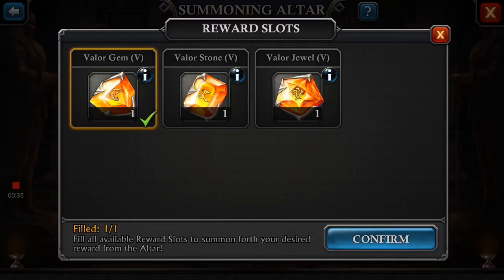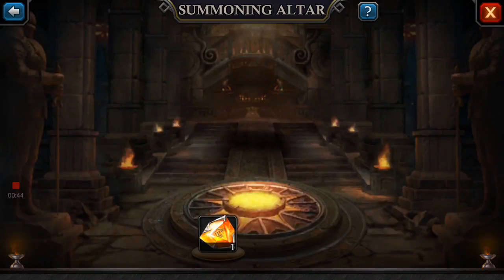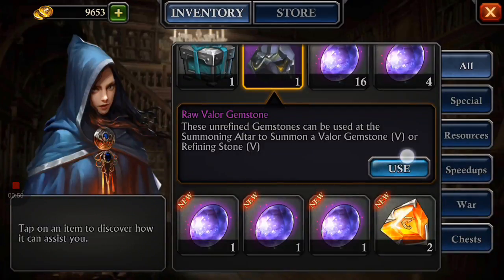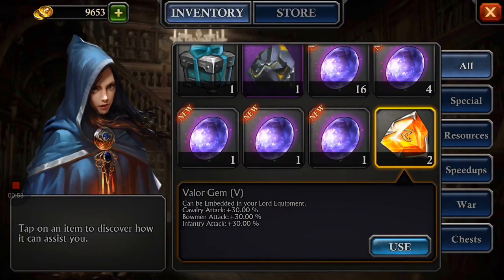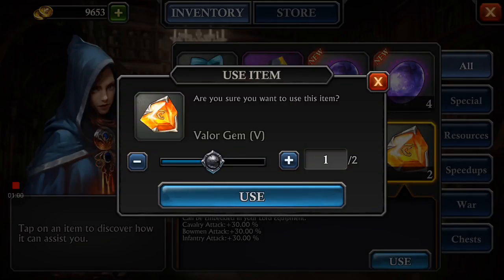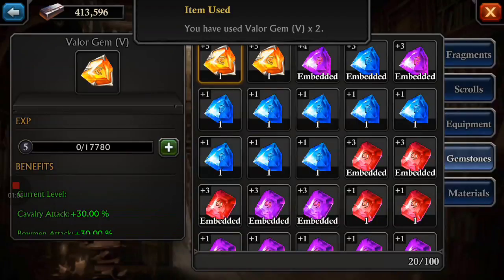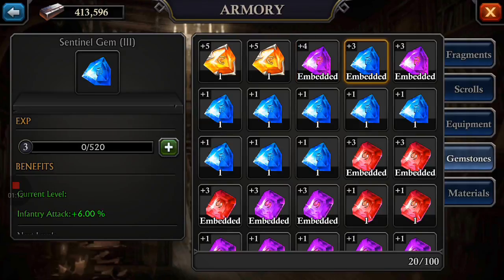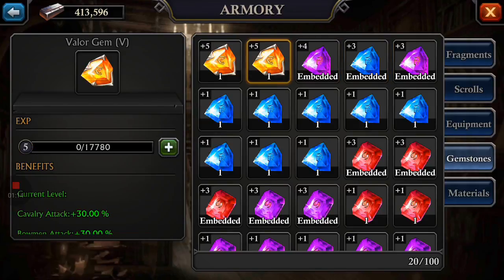Rather than get one of each, I decided to just boost my attack through the roof so that I can do more damage on barbarians and portals and even fighting other players. I picked three of these — which those three, if you do the math, will give me 90% increased infantry attack, 90% increased bowman attack, and 90% increased cavalry attack. That's just outrageous. I've seen screenshots of players out there, obviously some of the big spenders who have full warmonger gear, and every single gem is loaded up with these. They're not using a single one of the old gems — it's just all golden gems or amber gems, whatever you want to call them.